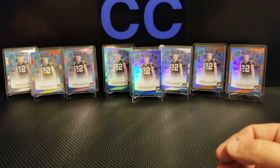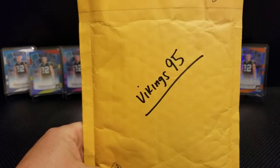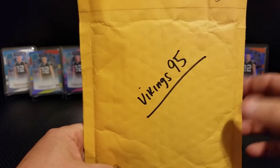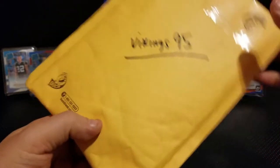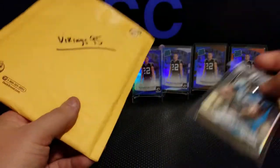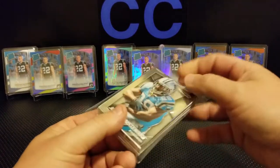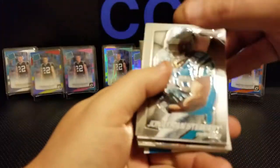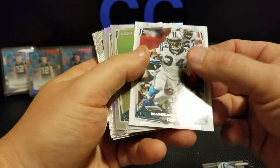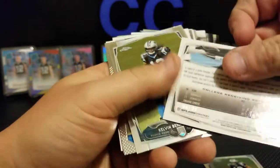These next two real quick. My guy Vikings95 — a lot of people may follow him. One thing he does is buy card lots really inexpensively — usually nice patch autos and autos. I was just looking for some Panthers. He didn't send these to me; these are eBay pickups but he prompted me to check them out. I got this one for two dollars. There's Jonathan Stewart Prism, D'Angelo Williams Topps Chrome, Benjamin — three of them. This one's numbered to 99.